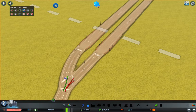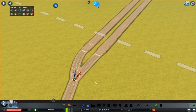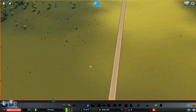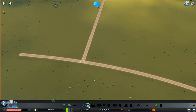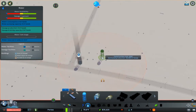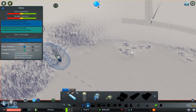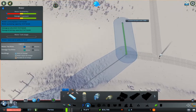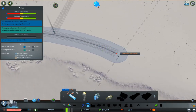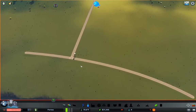Over here I need a water tower or two — I'll start with one. I'm going to need to get a pipe from here up to here; I'll just run it along the road. My goal here is to end up with a city that isn't a complete grid, because that is just boring.